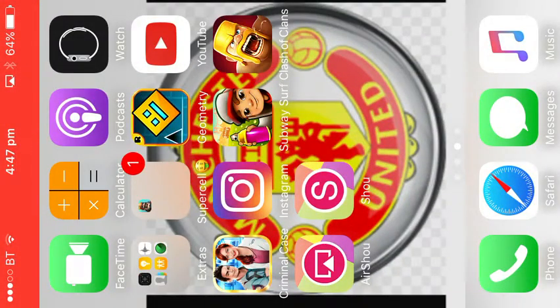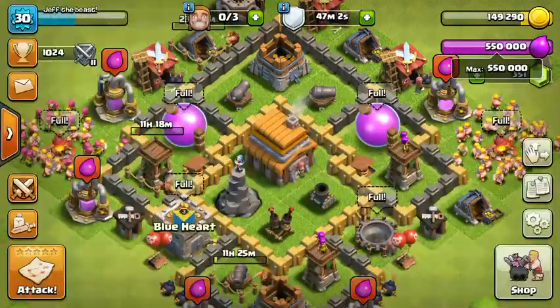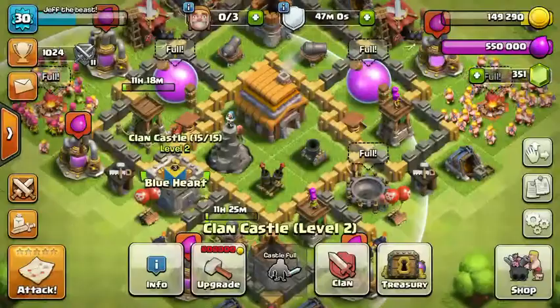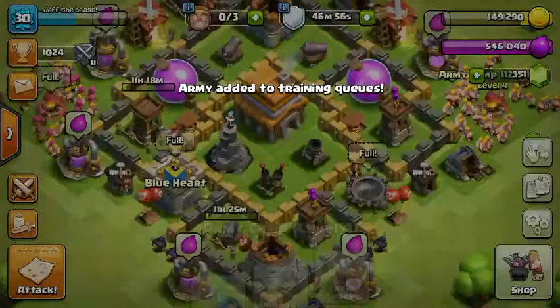Hey guys, welcome back to a brand new video on my channel. Today we're going to be checking out this really crazy glitch I found on Clash of Clans. I've just been on and got some troops - level four giants for a barch raid that we're going to be doing near the end of the episode.